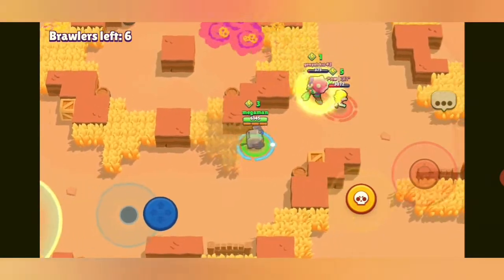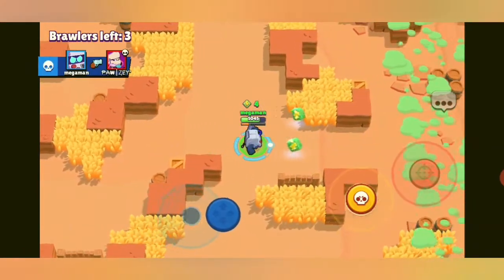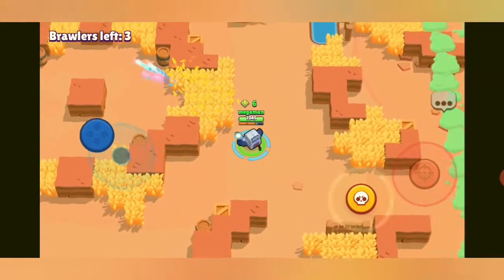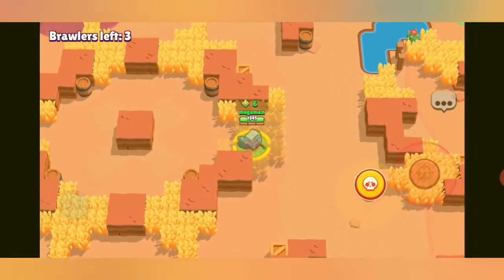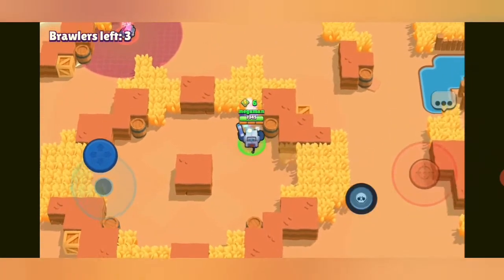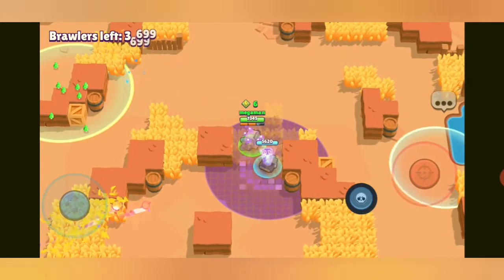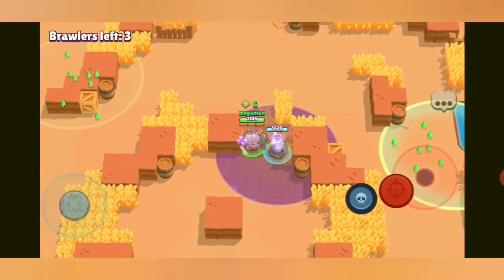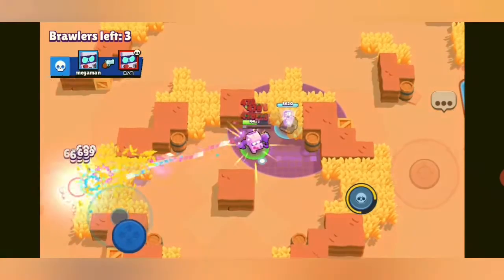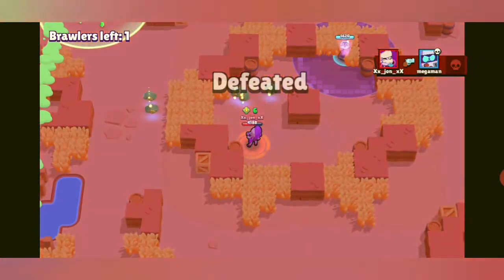Definitely got the double kill — Rosa and the EMZ. Excellent play by me. I place my power box there, I know there's an 8-Bit there and I've clipped him easy. But then EMZ just snuck up on me and taken the victory.